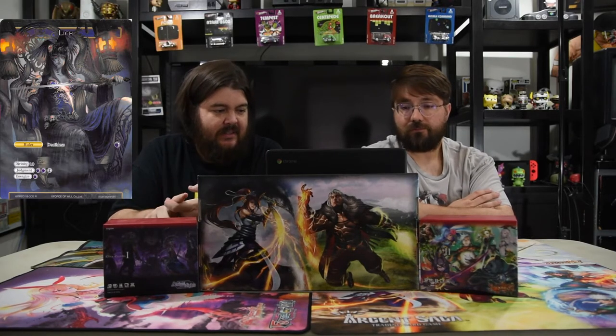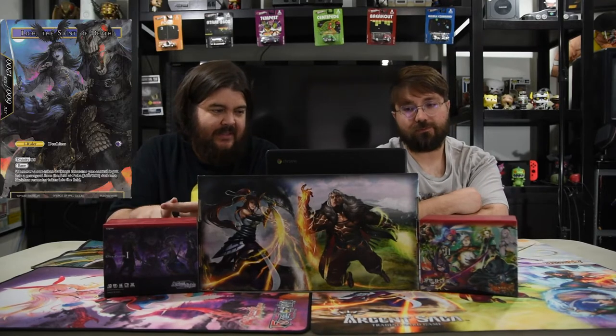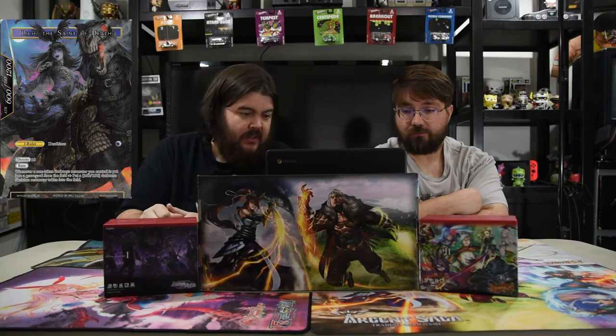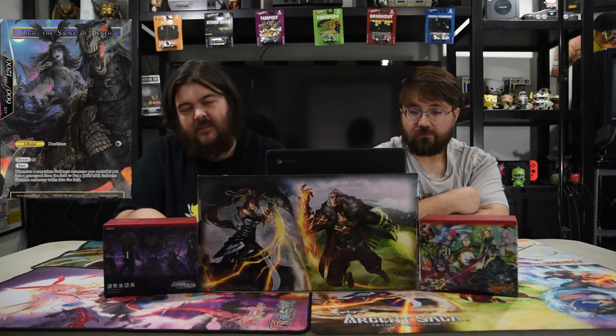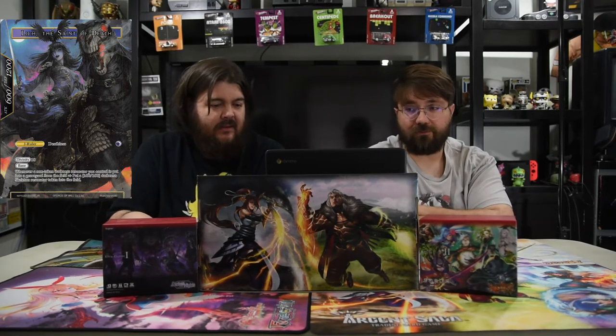We are playing Lich, and he's got Divinity 10, judges for black, black and one, and energizes for a black. The front side has no other abilities, and the backside is a 6/12 with Bane and Divinity 10. Whenever a non-token darkness resonator you control is put into the graveyard from the field, put a 1/1 darkness skeleton token into play — so whenever a dark dude you control dies, you get a 1/1 to replace it. He's really strong because he's got Bane, so he can kill every other J-Ruler he needs to.